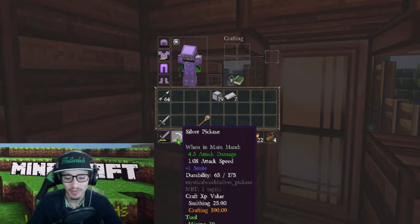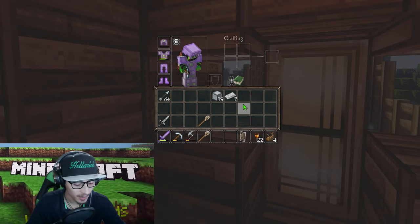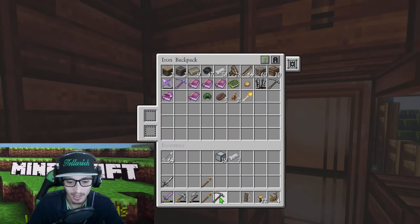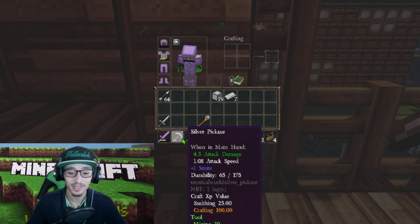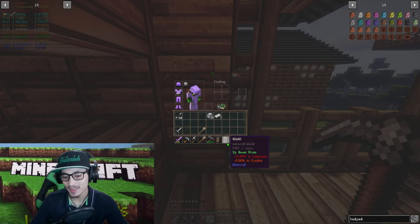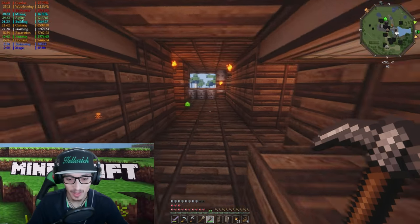The silver pickaxe is breaking pretty fast — the durability is 175. If I bust out an iron pickaxe, the durability on that is 250 and this one's only 175. Needless to say, I think at this point we're gonna be sticking with iron pickaxes. Not even sure if they mine faster — we'll do that test a little later on.